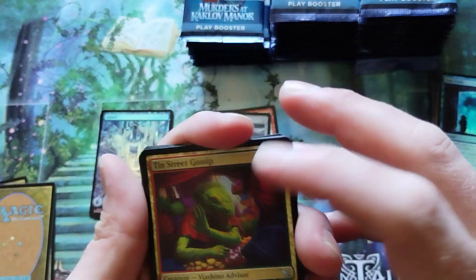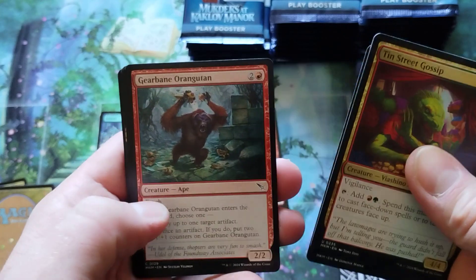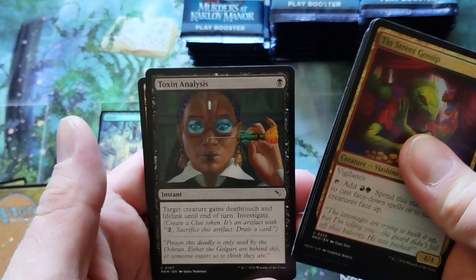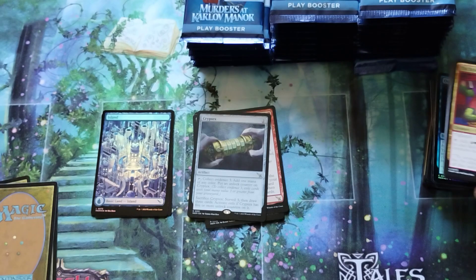Three. Four. Okay. Street Gossip — whatever that is, I can't even read that. Orangutan. Panther. Demand Answers. Tracker. Toxin Analysis. All right, cool.